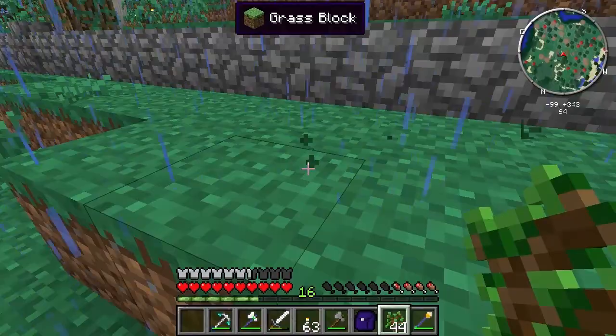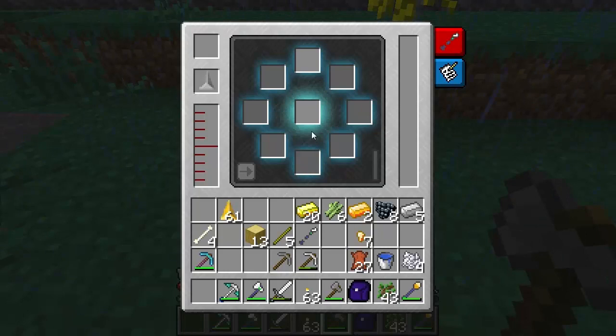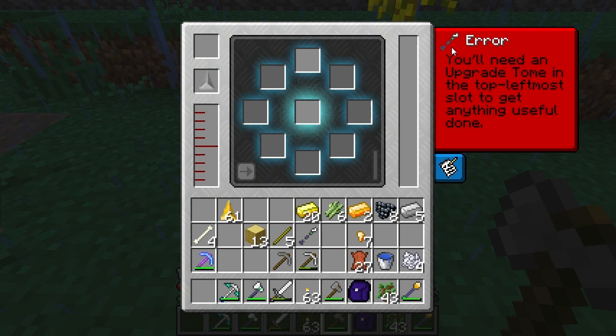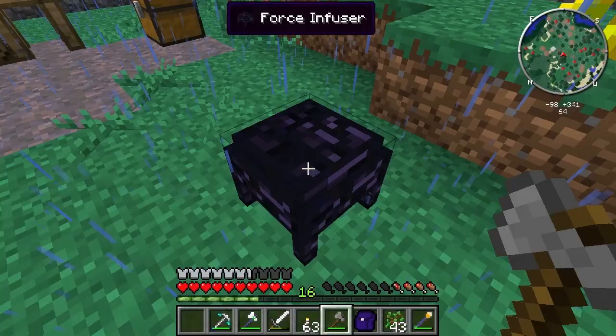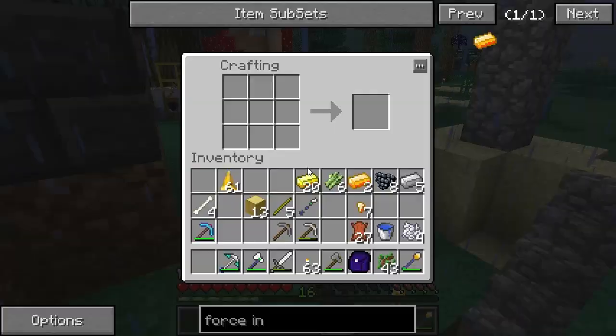The force infuser needs liquid force, which you create by putting in force gems or force shards, and it also needs MJ to operate. You also need an upgrade tome in the top-left slot. So we need to set that up.